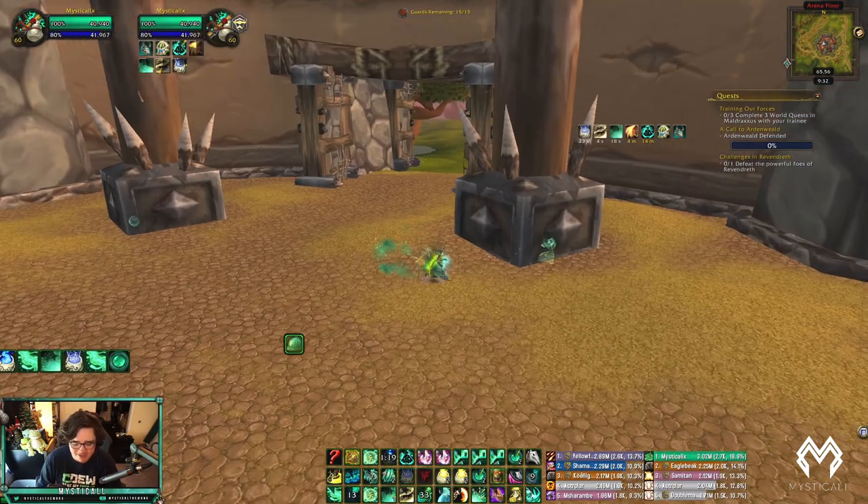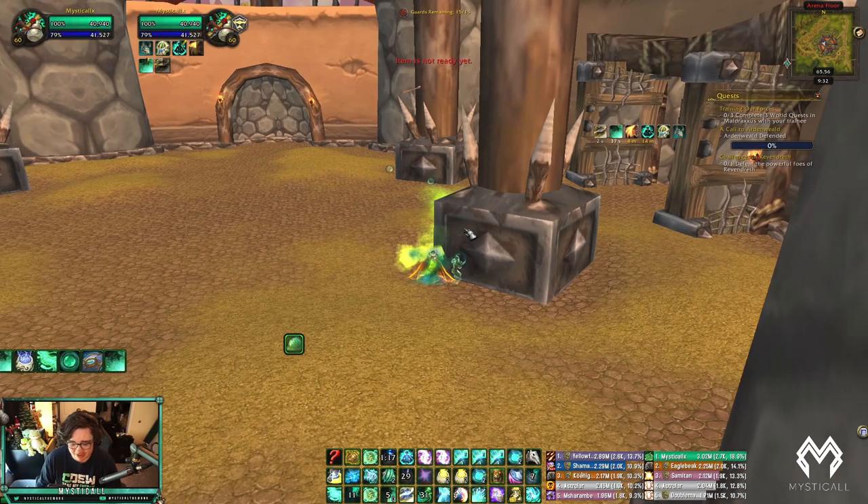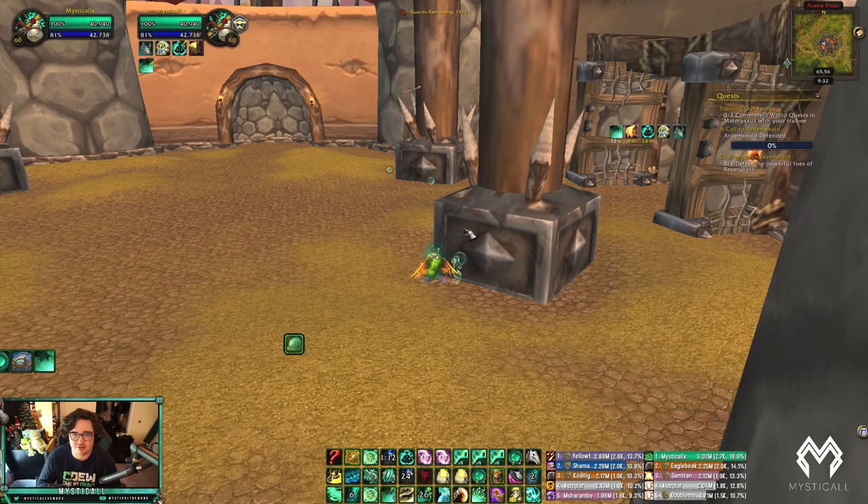The full healing rotation summary: Vivify, Enveloping Mist, Thunder Focus Tea, Renewing Mist — that's your bread and butter. Throw in Healing Spheres if you're using them, Life Cocoon as a last resort, Bone Dust Brew if you get kicked, and Revival to dispel or recover from spread damage. That's the healing rotation.